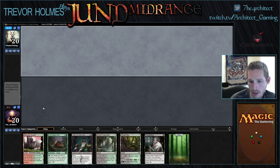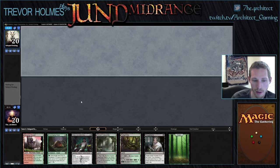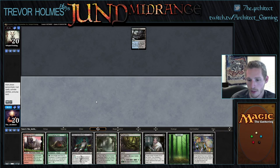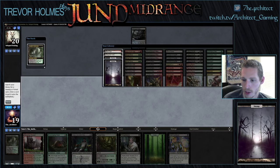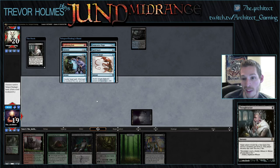This hand's fine — four lands, Thoughtseize, Ooze, Tasigur. I've got probably about 30 matches experience with Jund, so not a lot. In Modern you really need to know how to sideboard. Opponent's hand: one land, Lightning Bolt, double Remand, Snapcaster Mage, Spell Snare, Twisted Image.